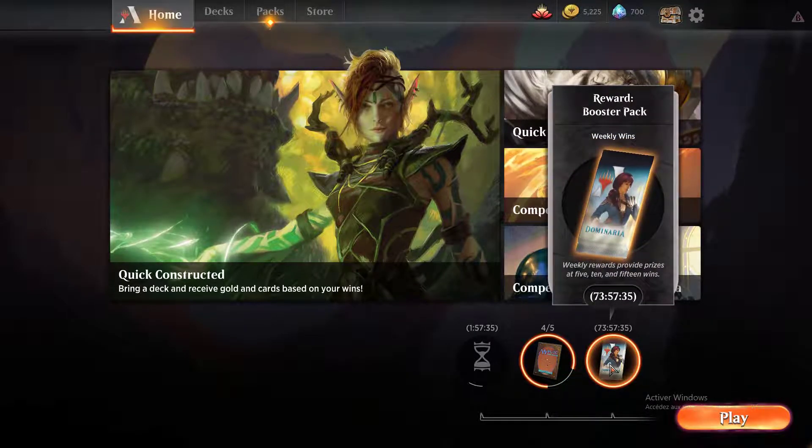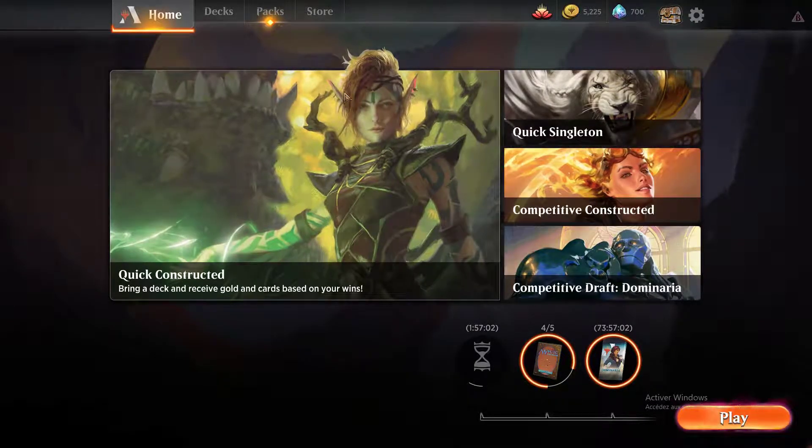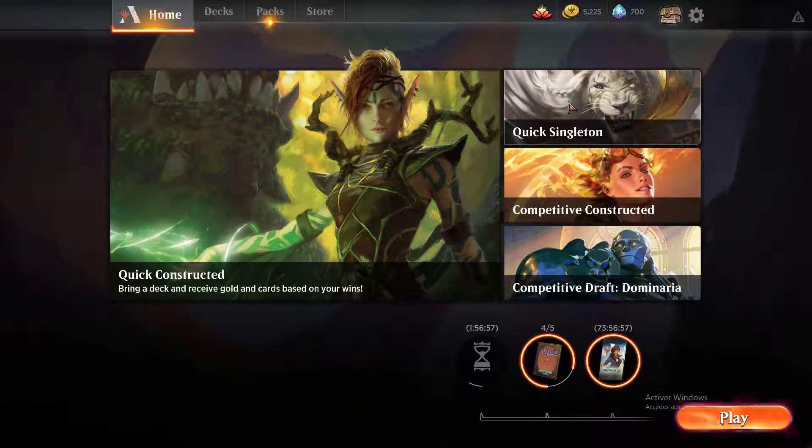You also have a weekly quest that unlocks on Sunday. When you win five matches during the week you get a booster of the latest edition, Dominaria. At ten wins you get another booster, and at fifteen wins yet another. On the Home tab you can see several events: Quick Constructed, Quick Singleton, Competitive Constructed, and Competitive Draft.